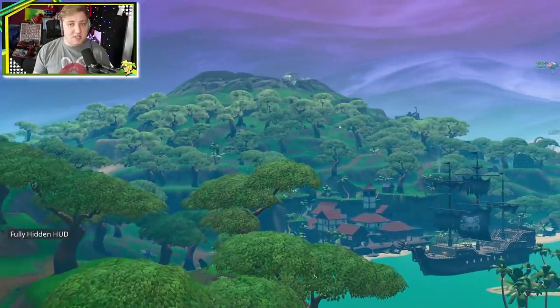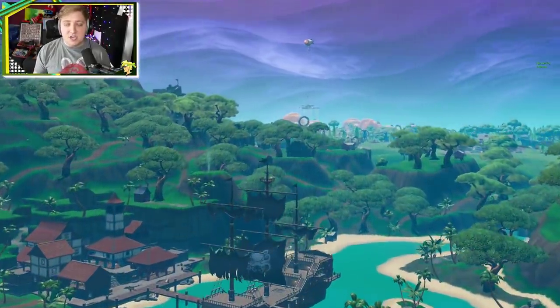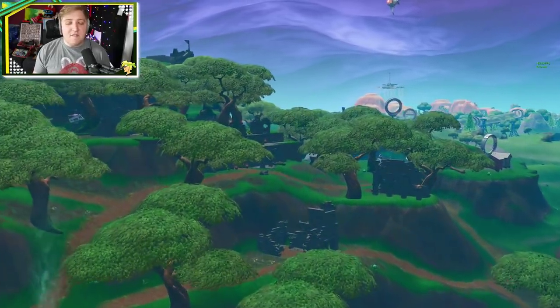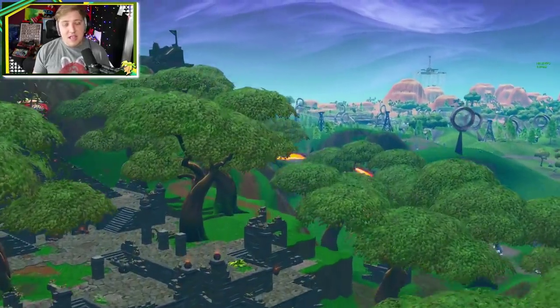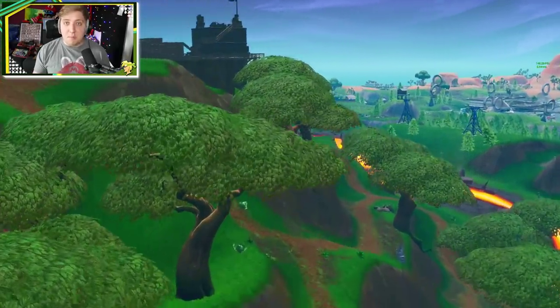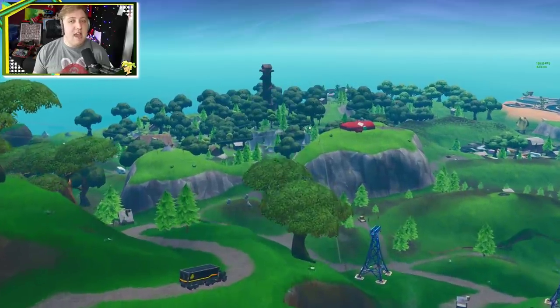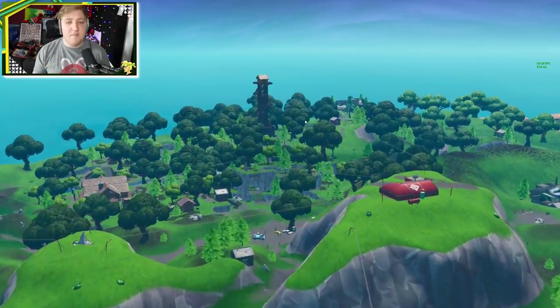There is one more phone to be found and we'll get to that in just a moment. But there's another challenge you can do on your way down south. The next one asks us to find a giant piano. This one has actually been around for a couple of seasons now, and it's all the way over in Lonely Lodge — kind of near the old Hero House if you were playing back in season 4 and 5.